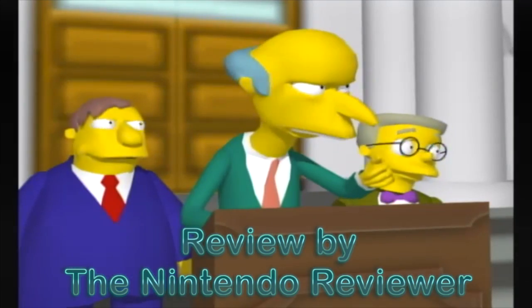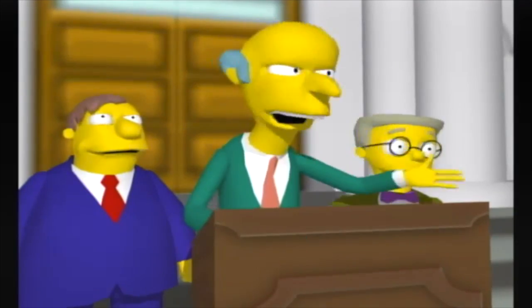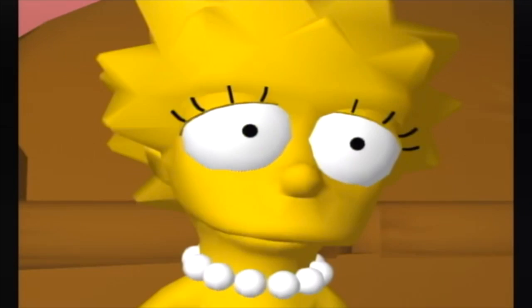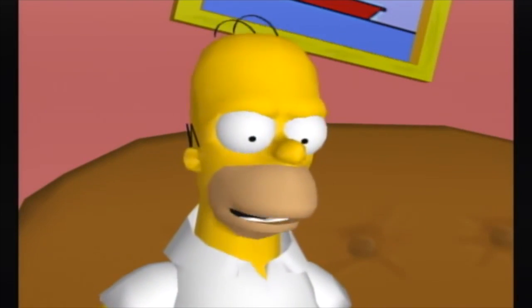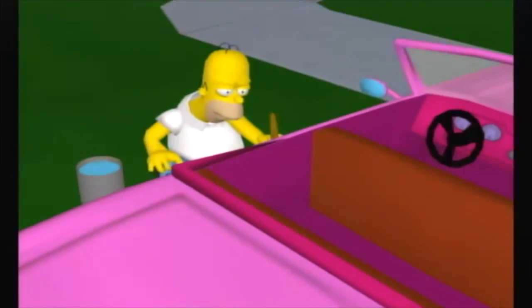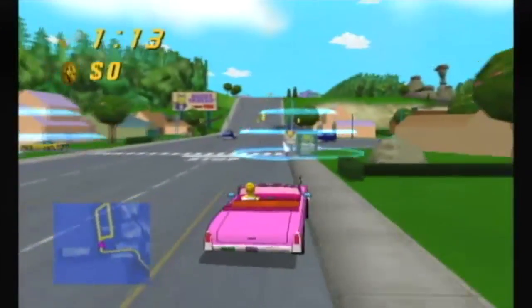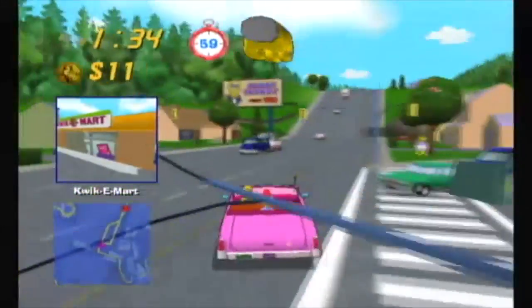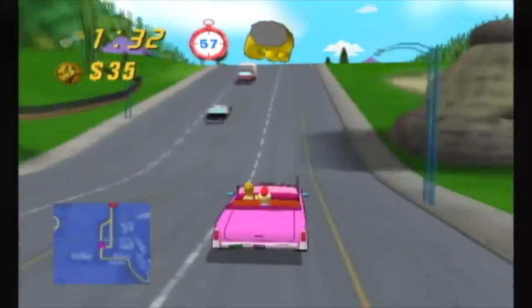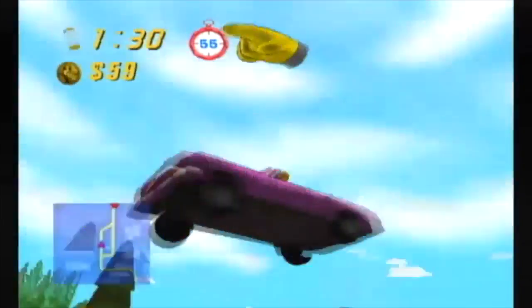The story of this game is simple. Mr. Burns has bought out the Springfield transit system and has filled it with nuclear-powered buses that Lisa fears will poison the town residents. So Homer comes up with the idea to buy back the transit system using money made from starting a community cab service. And that's where you come in.